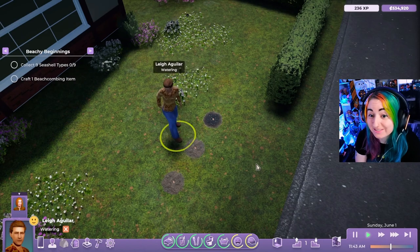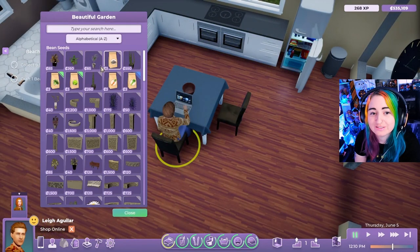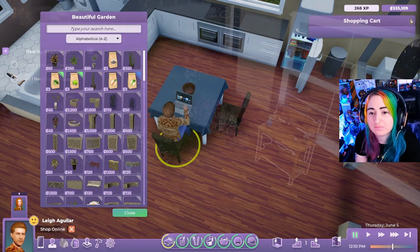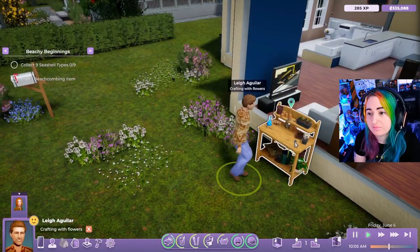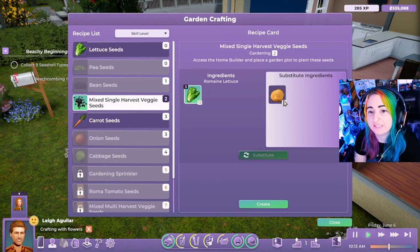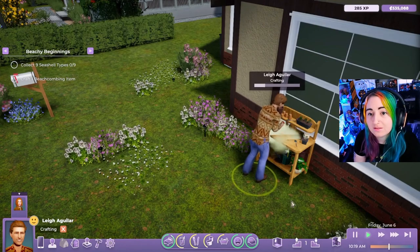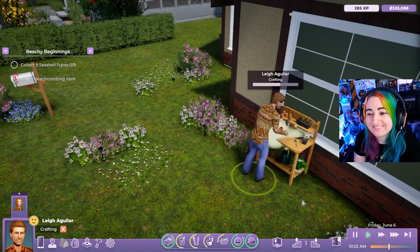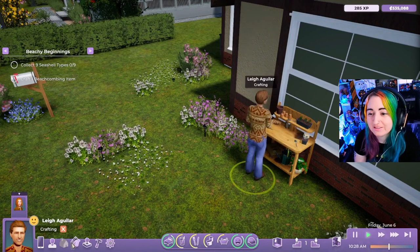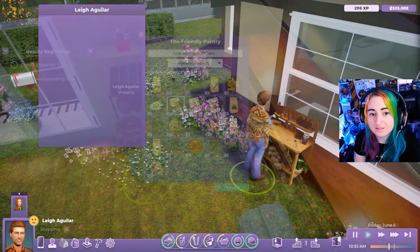Let's start with planting. Players can acquire seeds from two main locations: they can purchase them like any other food item online or at a grocery store, or they can craft seeds at a gardening table from existing produce. Players can then place garden plots from the build menu on their own properties and plant any seed type in any garden plot.